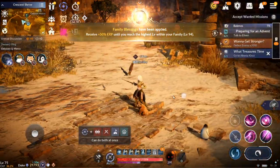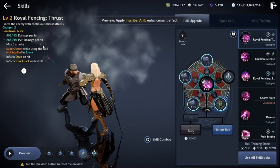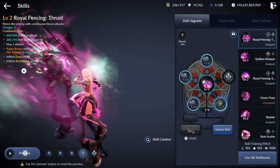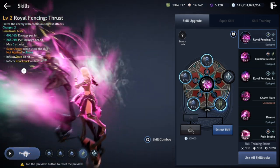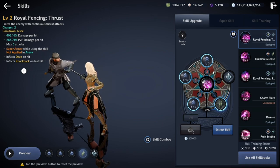Without further ado, let's begin with the skills review. First skill: Royal Fencing Trust. It deals great damage, has super armor in field, daze and knockback on hit. Has branches, but fairly long cast time, which is not that great. So mostly used for field PvP and PvE.